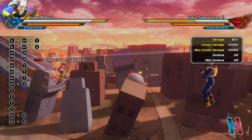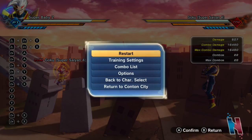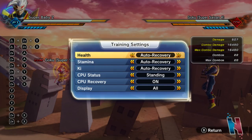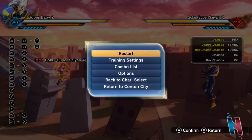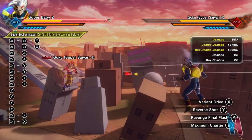One specific perk about Super Baby 2 is that his moves are based off of revenge — the weaker he is, the stronger his attacks get. So I'm going to set his health to danger, and from there you'll see how drastically his moves get powered up. Let's do Variant Drive again.